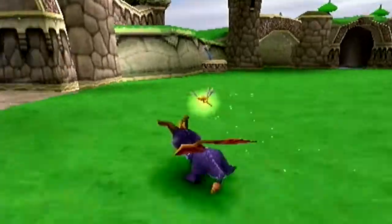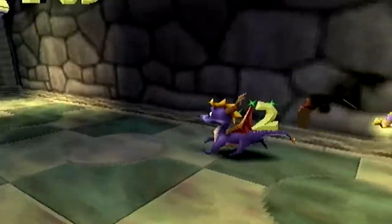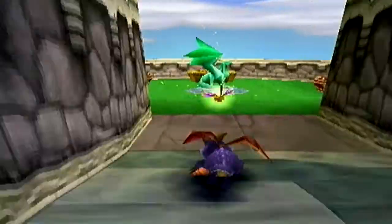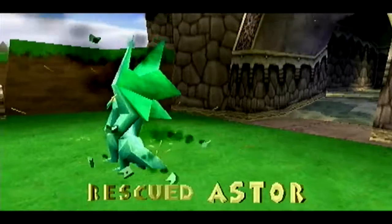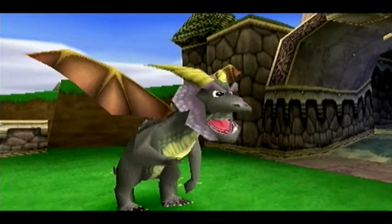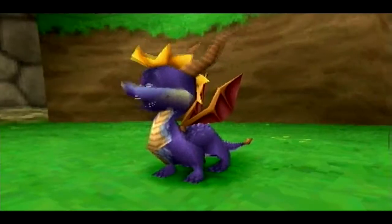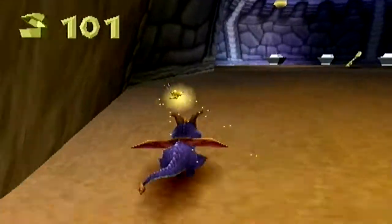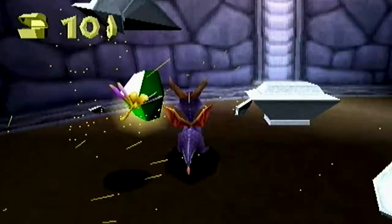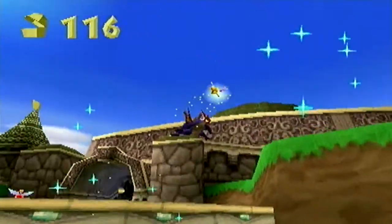We want to go in here first because going in here will actually lead us to the end, where we can get a key. Let's get this five gem and this dragon: Astor. He says after you've freed all the dragons, pass through the vortex and it'll take you back to the artisan home. We have to jump down here to find the key — it looks like a risky fall but you can jump down there. There are breakable crates you can only charge through, and the key is down here.